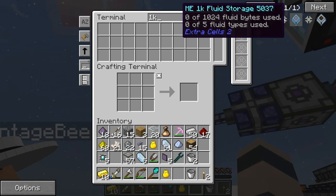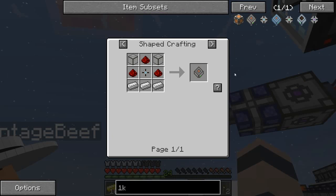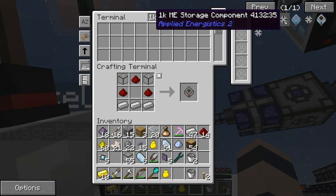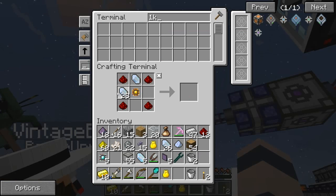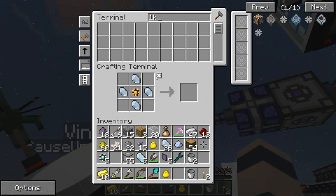I need to make a 1K ME storage cell. Stuff just comes up in the terminal - it's so cool. Have you seen this before? I have not. How is this different than using a regular chest?